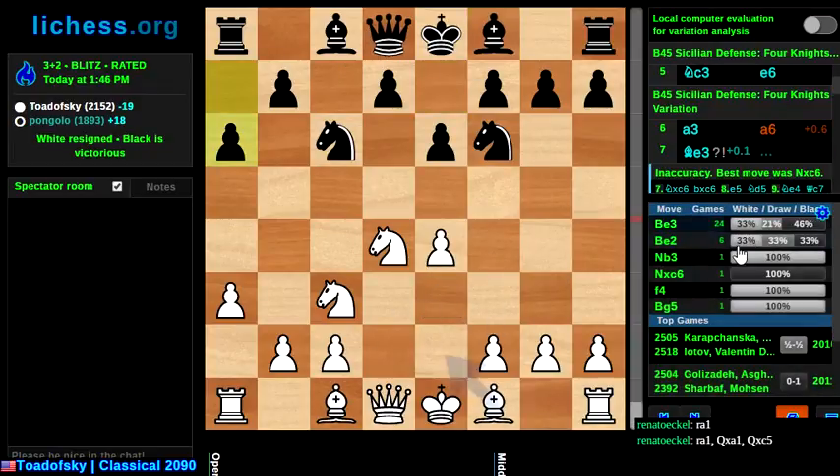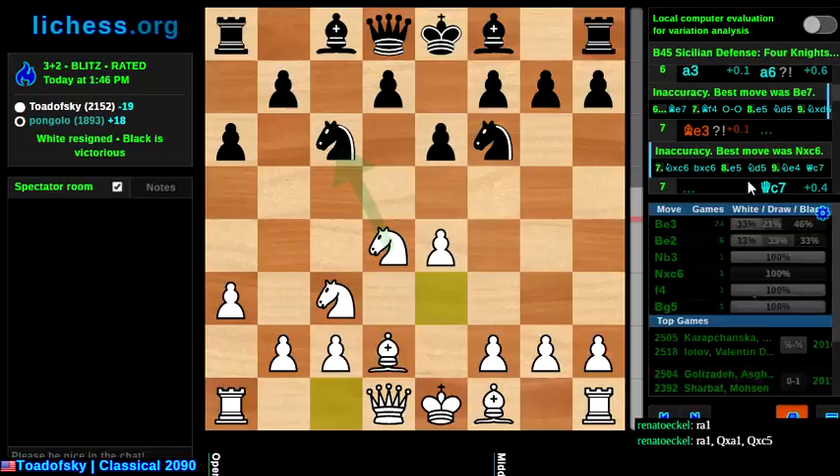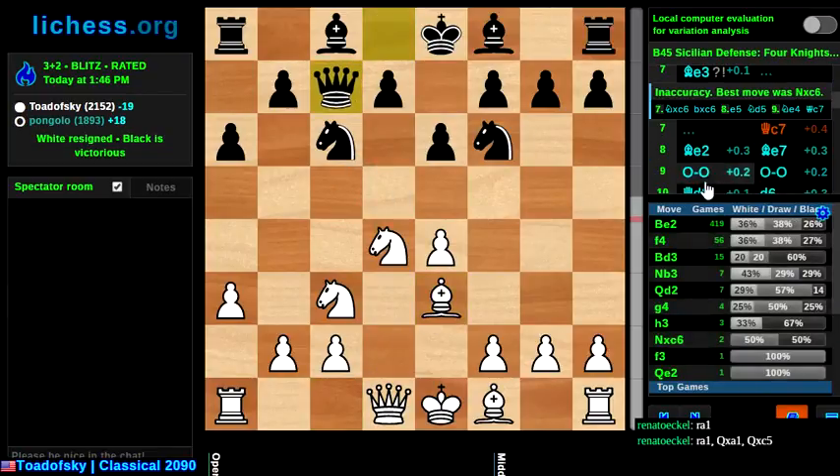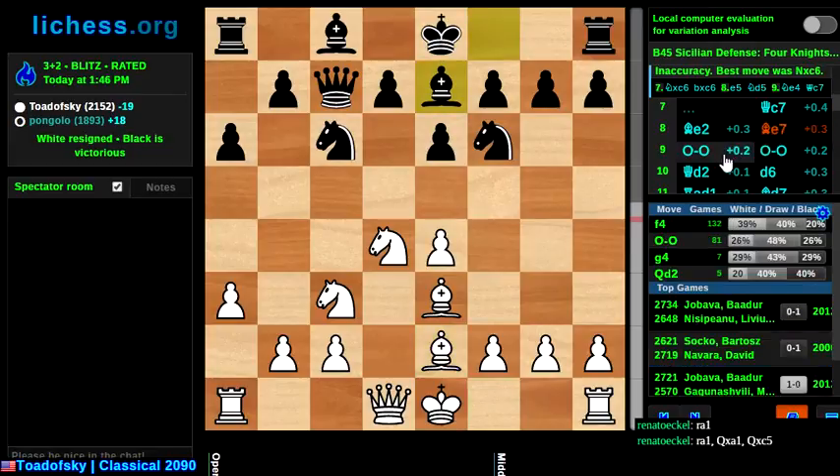So a6. Bishop e3 is not so accurate. I get it — because he's taking these pawn moves here, I should split this up. If he ends up recapturing b-takes, then I can push e5, and he's got a hole on d6. So there's some theoretical advantage to be had there. What happened in the game wasn't so bad.